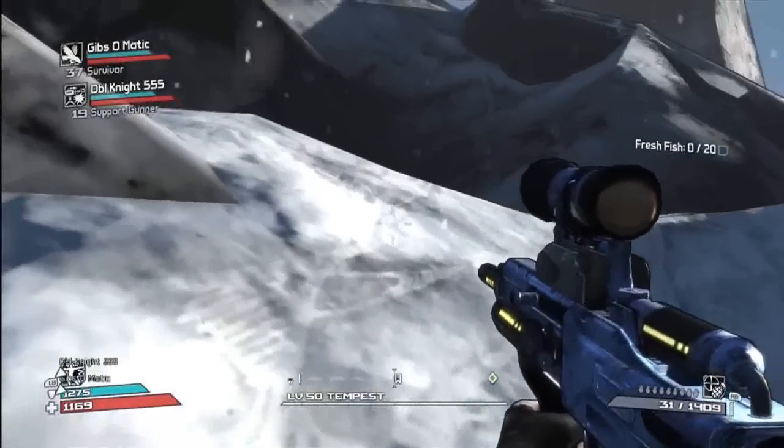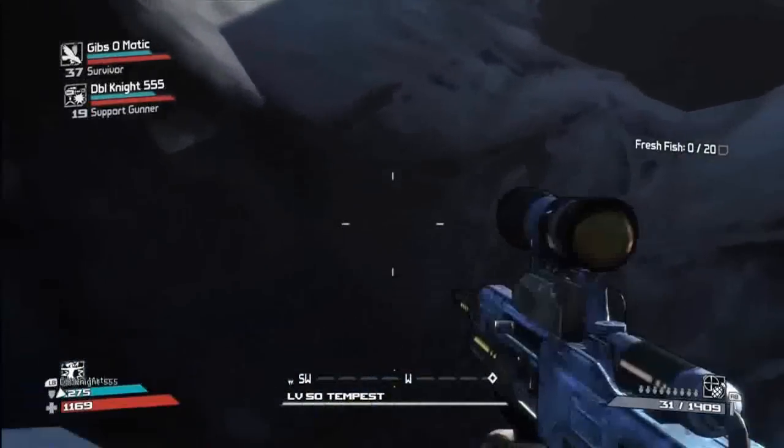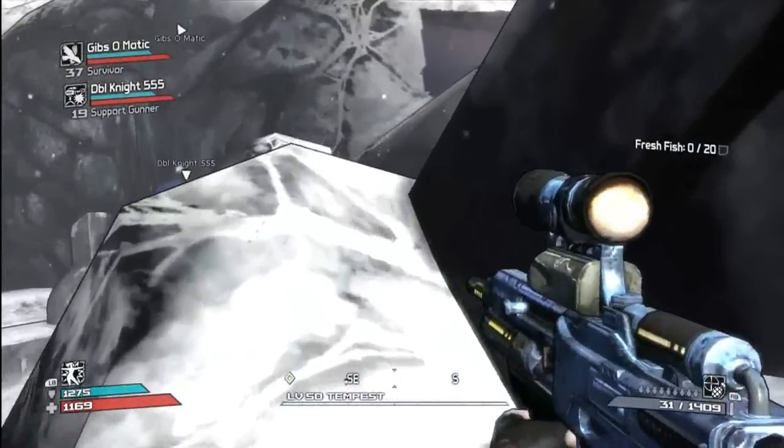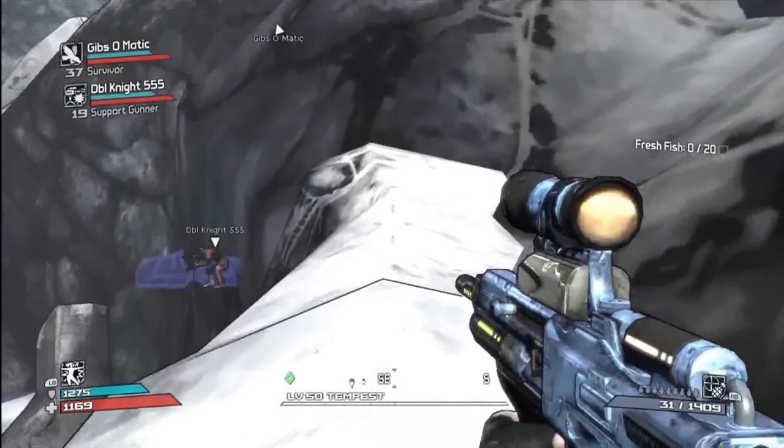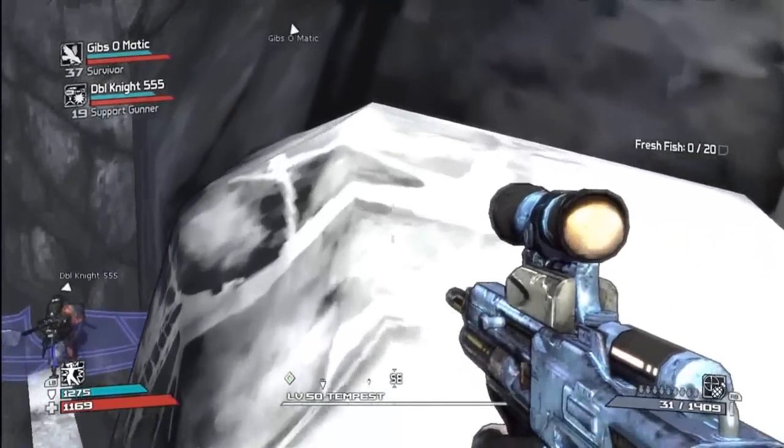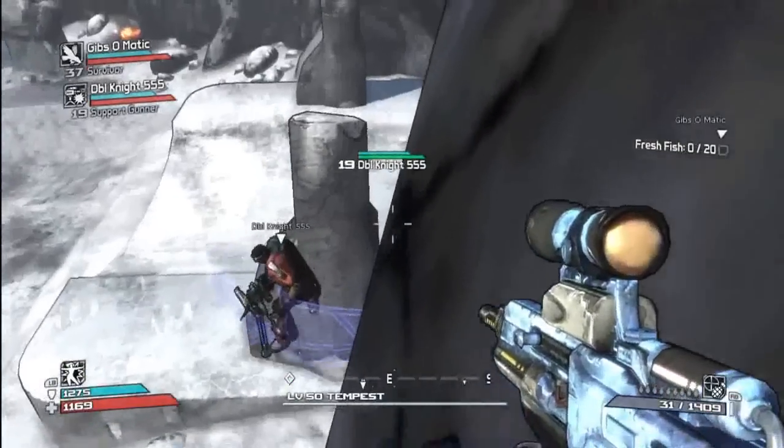So first thing you want to do is, when you're at the vault, you want to make sure you have this place open. It's at the very end of the game — it's like the last boss. Just follow along what I'm doing here, walk along where Nick is, and you can see that we can drop down onto this barrier right here.